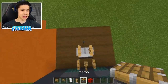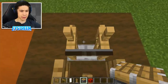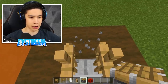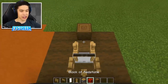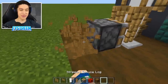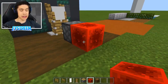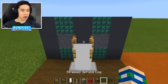Then we're going to grab our piston and place it behind the fence here, facing towards your armor stands. You might need to place a block out front so you can place your piston off of it. Now we've got our piston facing towards our armor stands, so go ahead and activate it — and voila, we're done!